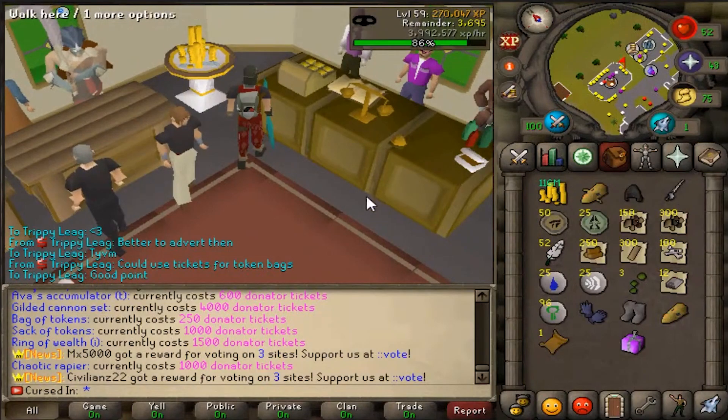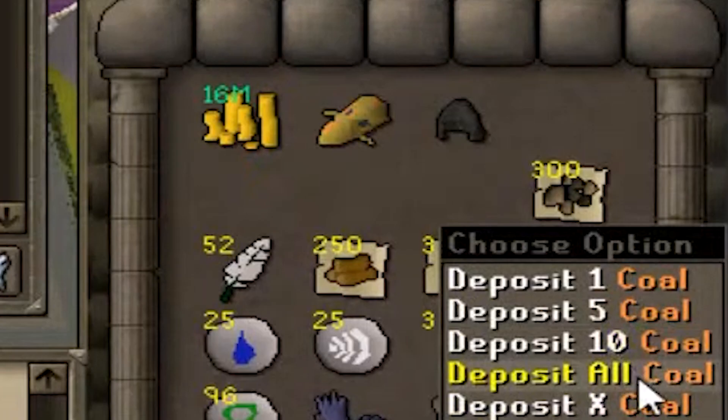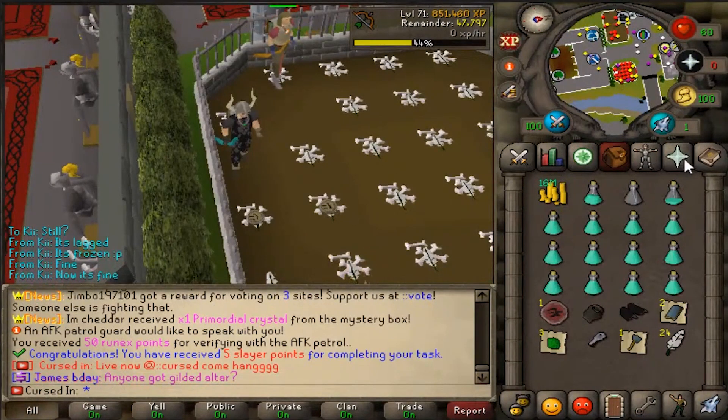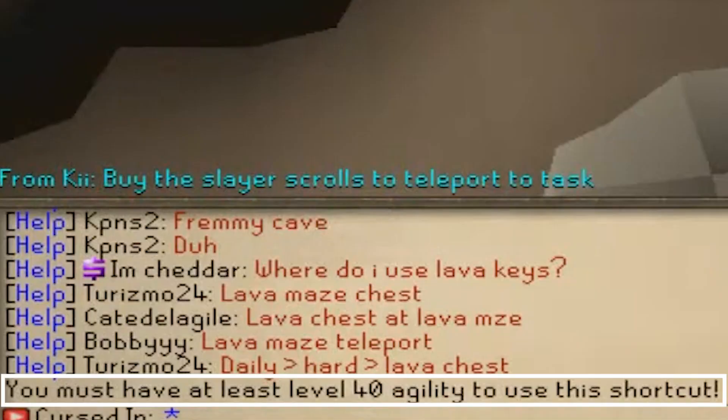Alright, so it's a Chaotic Rapier — that'll speed up melee a bunch later on, but the cash we will not use. We have 16 mil to our name, which is not bad. Let's get another Slayer task. Chickens — let's do it. We got another 5 Slayer points. Let's get a new Slayer task: 15 Pyrofiends. Very nice!